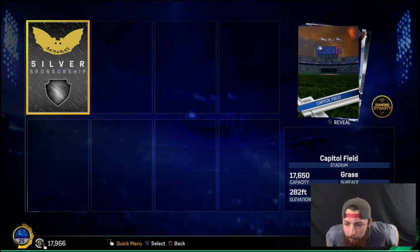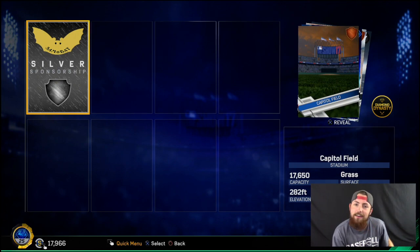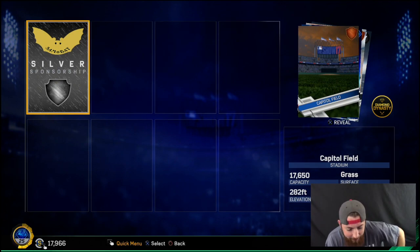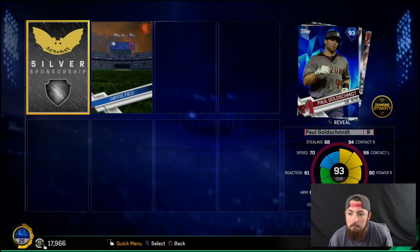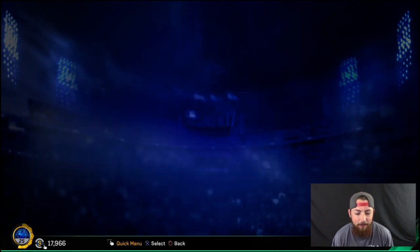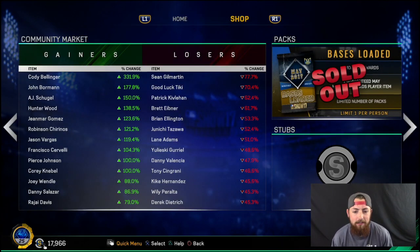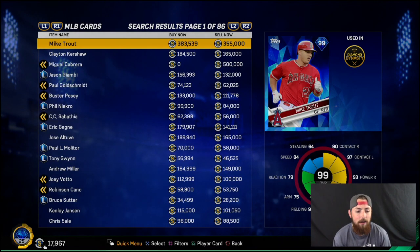I have no idea what it is — I think it might be a 90 overall. Oh my God. Let's freaking go boys. Who's it going to be? Hopefully this isn't an equipment. No, it's got the thing — that's not an equipment. Who's it going to be? Francisco Lindor. Okay, I'll dig it. Let's go. We got Paul freaking Goldschmidt! Oh my God, I think he goes for a lot too, because of the Diamondbacks thing. I'm going to go check it out real quick.